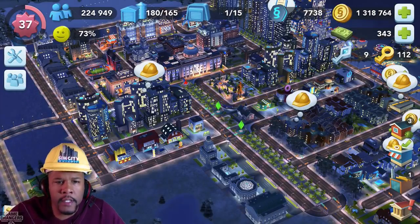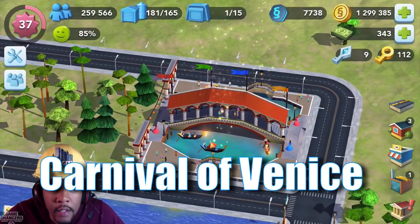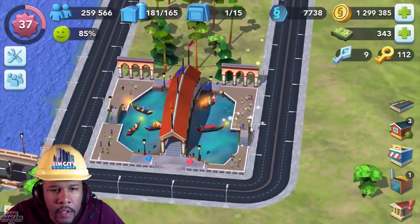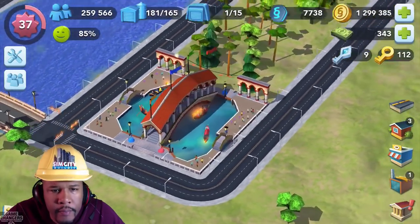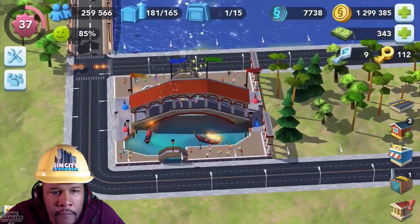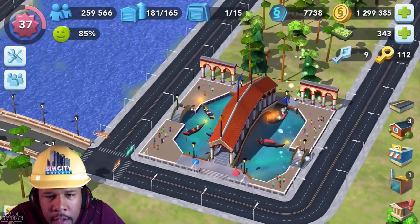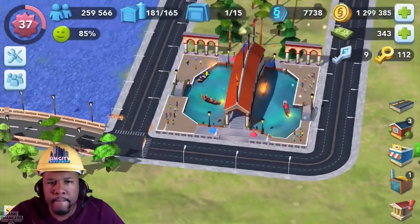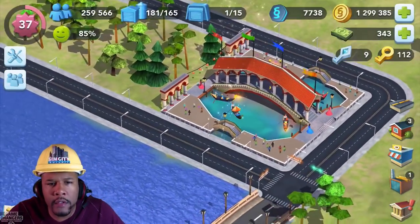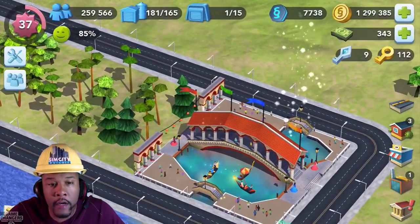Let's not waste any time and take a look at the creations here. I like the boats just kind of all avoiding collision with each other. And what is this pixie dust here? It's got, like, sparkles. I like that one. That's a good start off, I think.